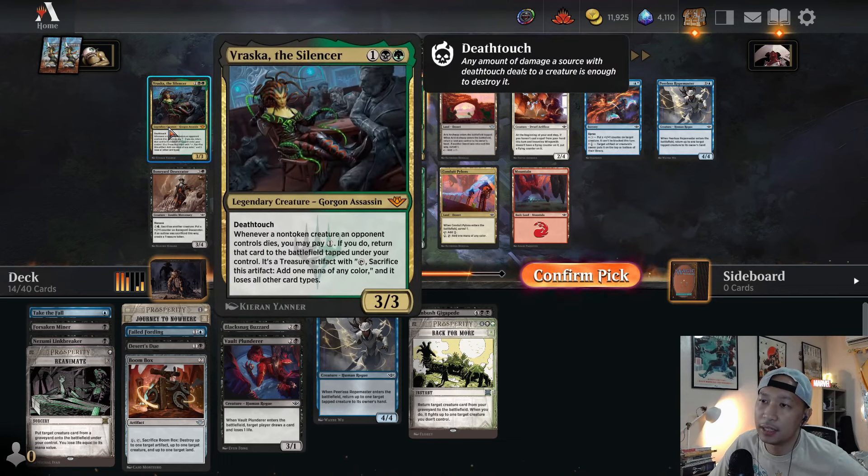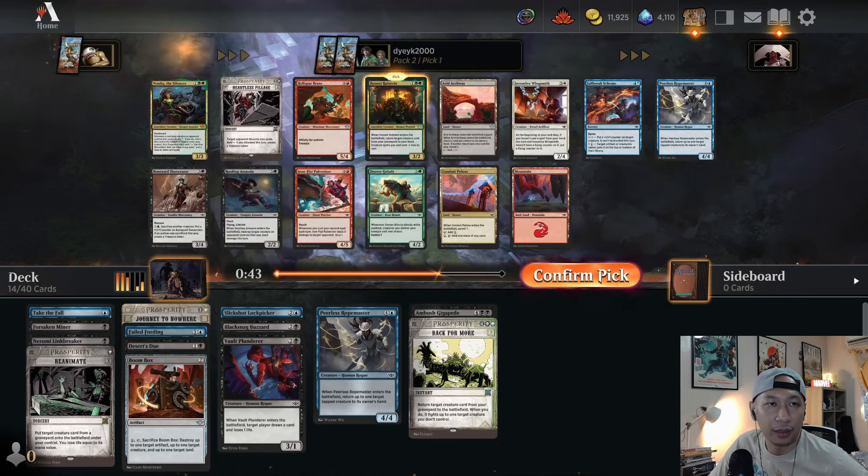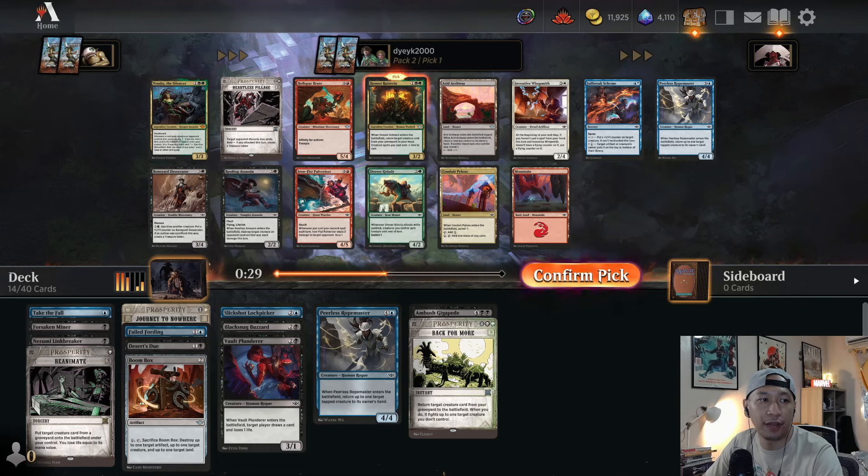What is this? Braska, the Silencer — whenever down to your shovel, you may pay one. That seems pretty good. I want to see the win rate. Pretty hard to use, I would say. I'm not convinced it's good, actually. I've still got Honest Rutstein. I'm not convinced Braska is a good card. I'm going to pick up Honest Rutstein.